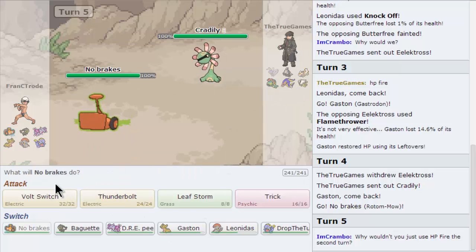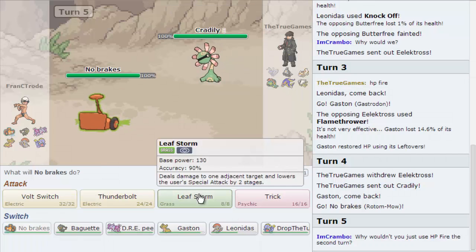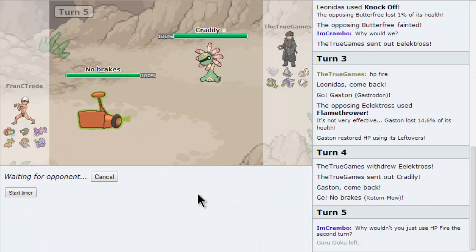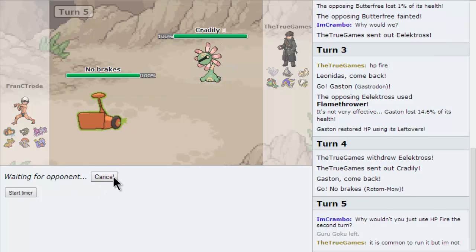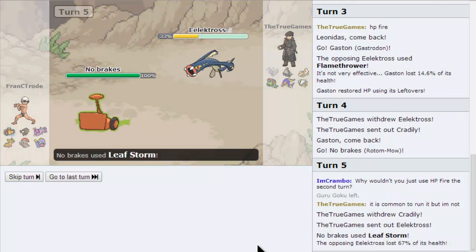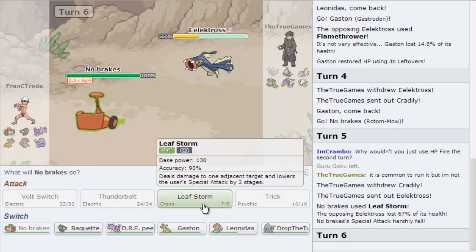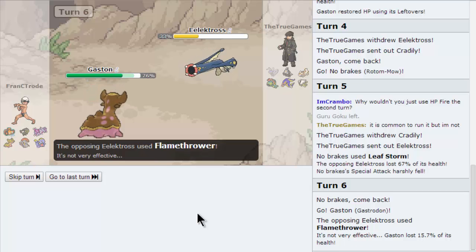Have you ever seen a Rock Polish? It works. I actually want to use Leaf Storm — it hurts a lot of this team. It'll hurt the Marowak, it'll knock out the Linoon, it's gonna hurt this thing. It's neutral. Yeah, unless he's specially defensive. He's saying we should've switched because of HP Fire, and then he doesn't have HP Fire. Where's your argument? Can I kill this thing? If you don't get bad luck with min-max, then yes. I'm not risking it then — no point to risk it.